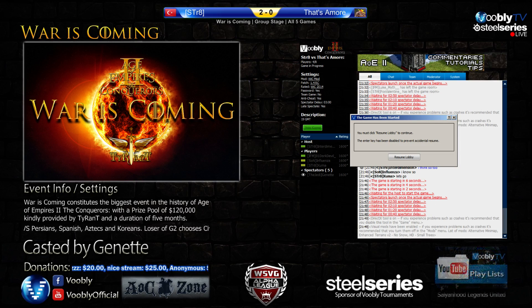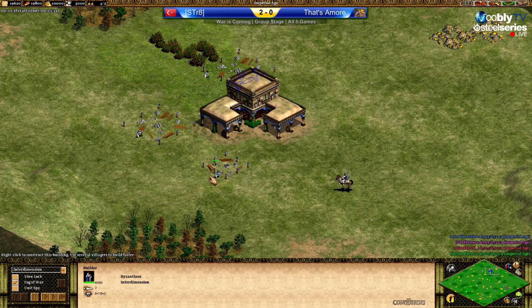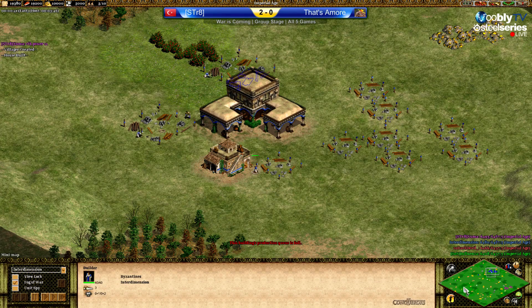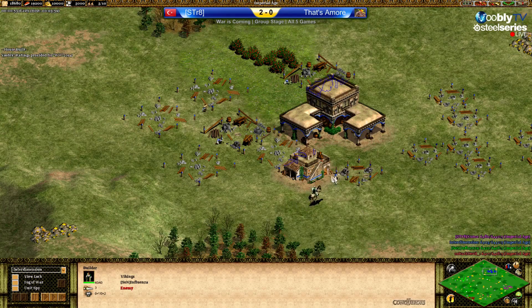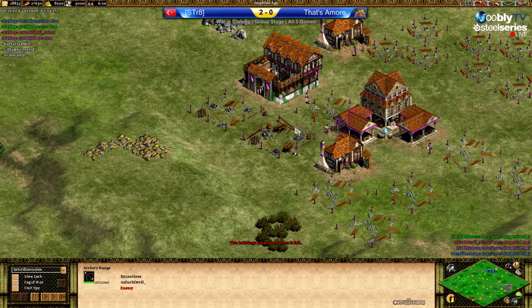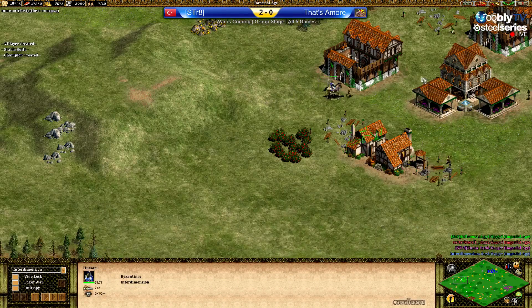Here's the second deathmatch game between Strait and the Samora team. The civilizations are Team Random — the same for both teams — Byzantines and Vikings. In blue there's Interdimension again, facing green. It's Vikings against Byzantines, a mixed matchup again. I always love it when that happens — mixed matchups are more interesting and usually result in better games.